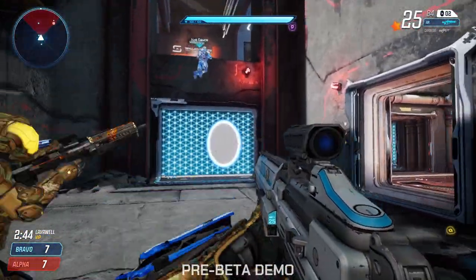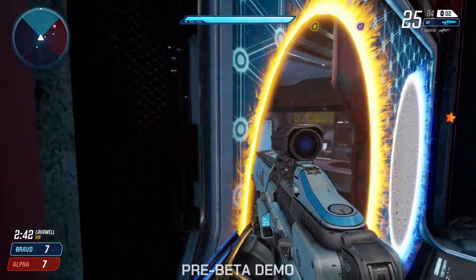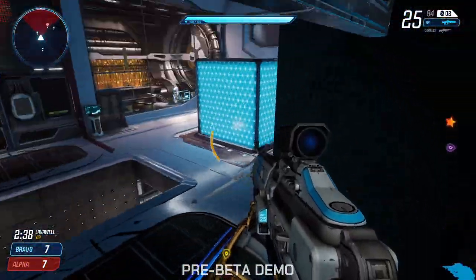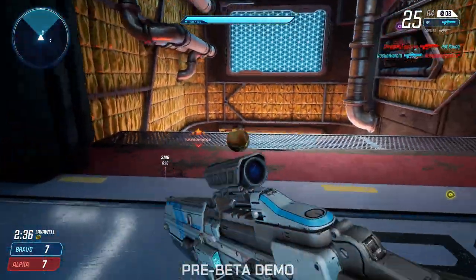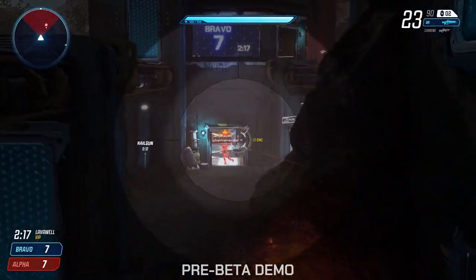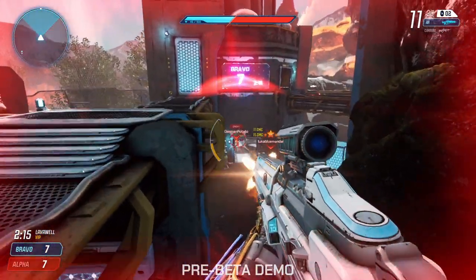Number four: portal peeking. Use your portals to create a new point of view behind the enemy or in the flank so you can hit them from there, but also angle them in a position where you can use the area under the portal as a little bit of cover for yourself. You can also use these portals to check if the next room you're about to run into is actually clear.